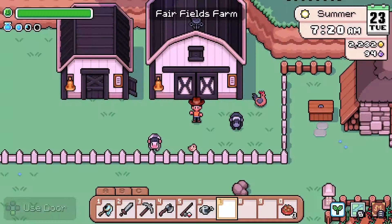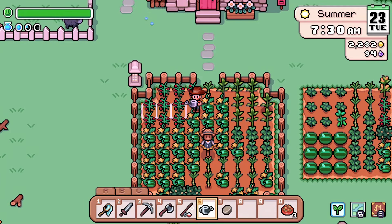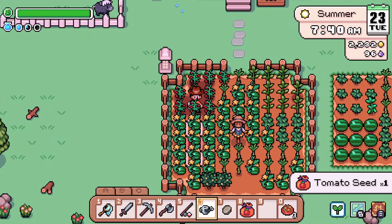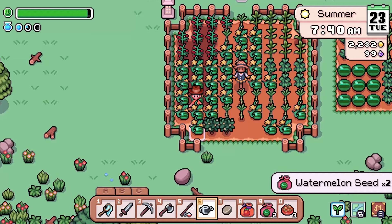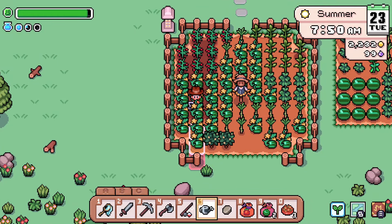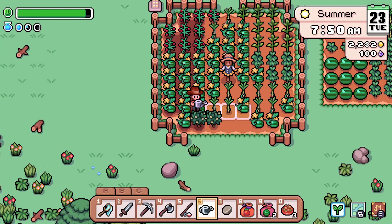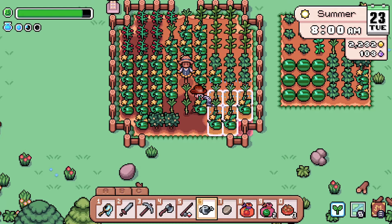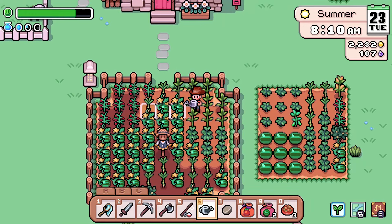Now for the best part of the day: watering all of the crops. Hello there, little tomato seed. Hello there, watermelon seeds. Not that we can do anything with any of that right now because it's very late into the season, as you can tell in the upper right corner. We just really can't plant a lot of stuff at the moment — kind of a shame really.